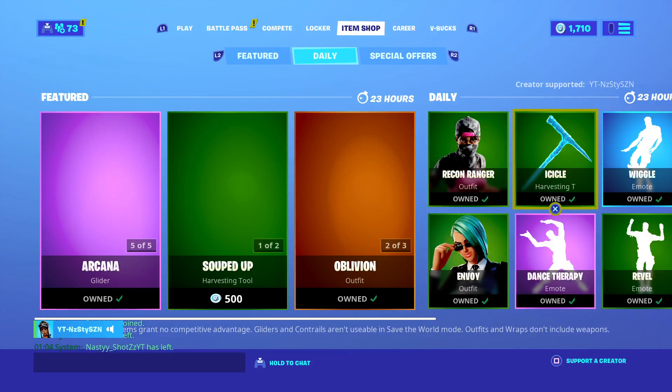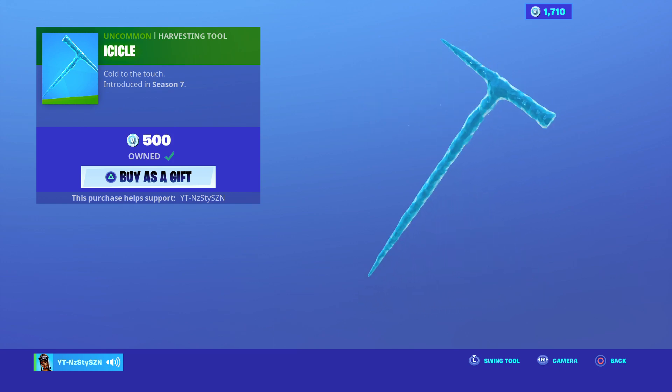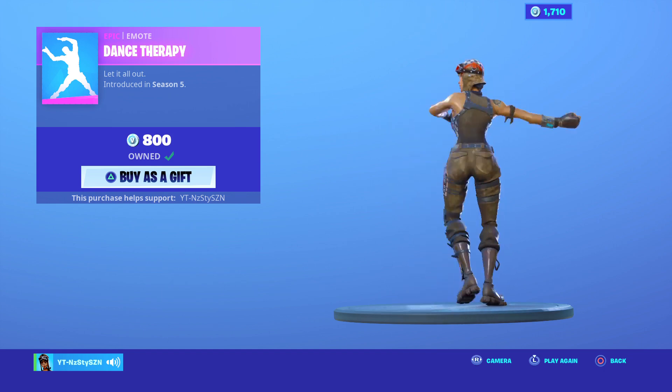We've got the Recon Ranger for 800 V-Bucks. We've got Envoy — terrible skin. The Icicle, which I thought was going to be rare but isn't — don't really use it either. Got Dance Therapy for 800 V-Bucks.